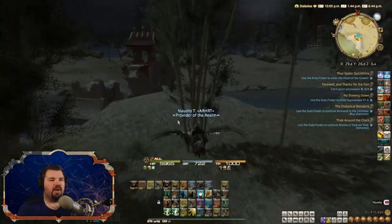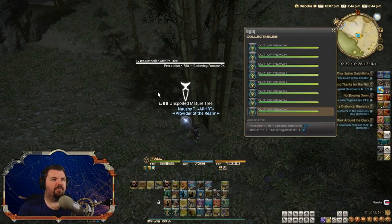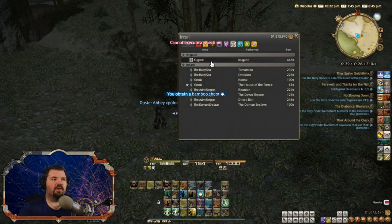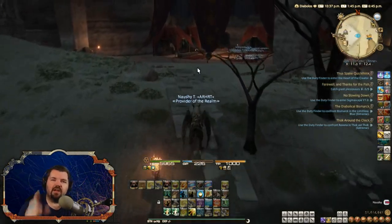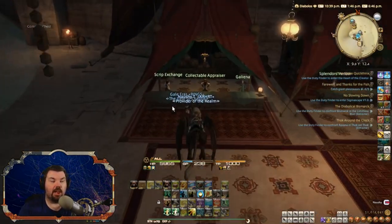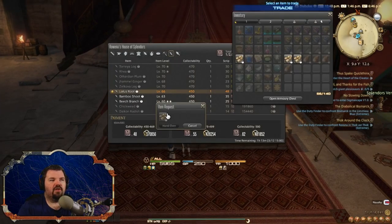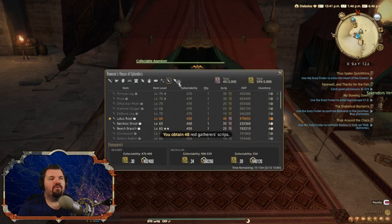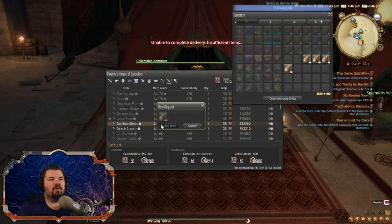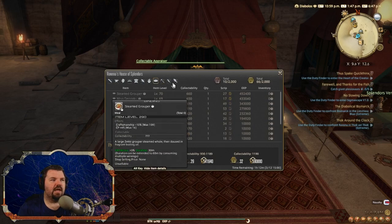We're on our last one here, the bamboo shoot — we'll land and acquire it. It's slot number eight for this one. Then we will go back to Rhalgr's Reach. Back here in Rhalgr's Reach, let me show you how to turn these in. You turn these in at the collectible appraiser; when you have a full load you just click on it and move the mouse as little as possible. That quick rotation got us about 850 scripts with one of them being a bonus.